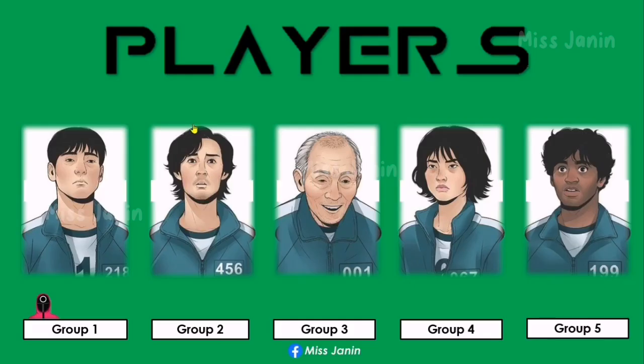Group 3 got a wrong answer. Click their group character photo. The mechanics of this game is to answer all questions correctly, so that your group will not get a pink guard. If the group gets four wrong answers, they will be eliminated.